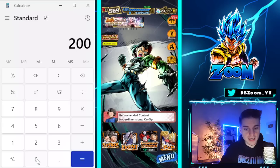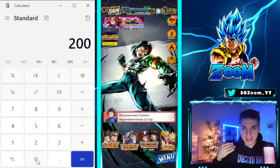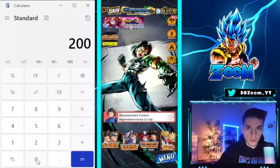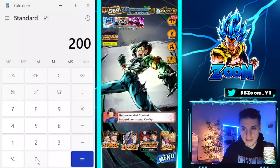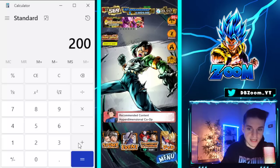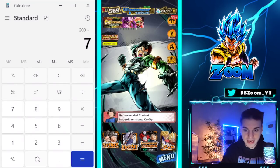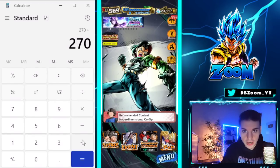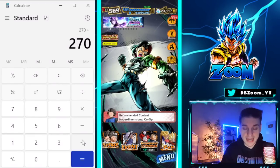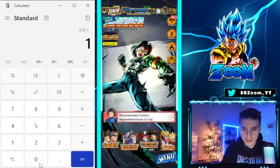If you log in on your daily logins, you can choose up to 10 chrono crystals, and we're calculating this by the week — so that's 10 times 7, which is 70. Let's book in 70. We also have the weekend login bonus: if you log in on the last day of the weekend, you can get an extra 100 crystals. Let's book that in.